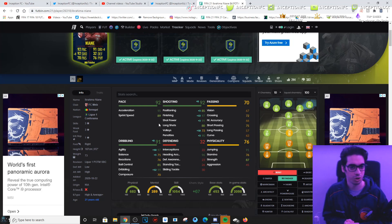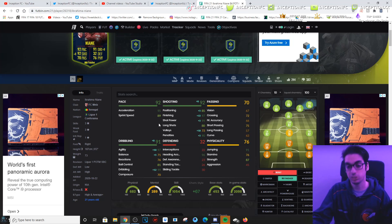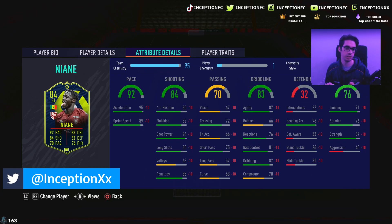He's not really the type of card that's going to do volleys because you don't have the skill moves to do the ball roll flick up, the rainbow flick, or anything like that. Dribbling on the card with base stats looks like 87 agility, 66 balance, with 70 composure. The 66 balance and the 70 composure are not great things to have.